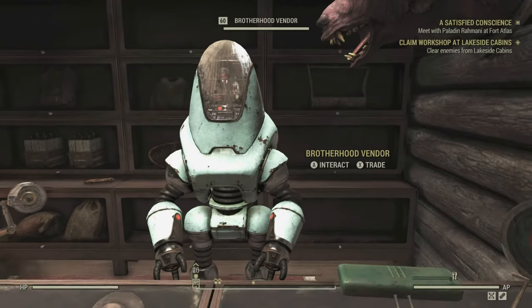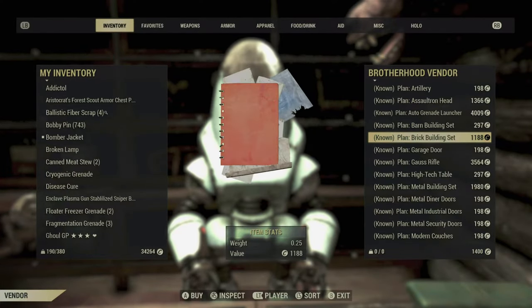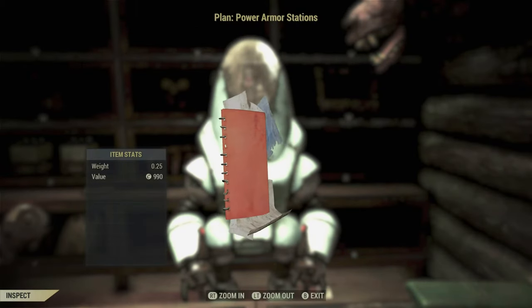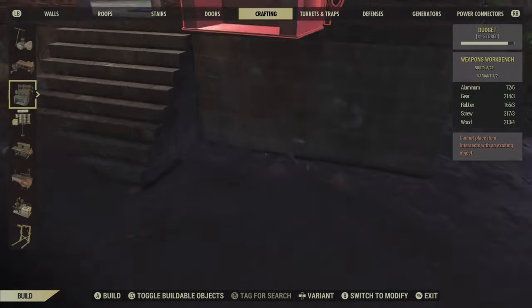Head on in and talk to the Brotherhood vendor — don't worry about the Mr. Handy next to it, you want the Brotherhood vendor. You're going to follow right down in plans, right down, and it's going to be right there. Power Armor Station — it is 990 caps. If you like, go to my Easy Legit Caps video and this will show you how to obtain caps earlier on in the game. Very easy and just legit, no glitches or anything like that.